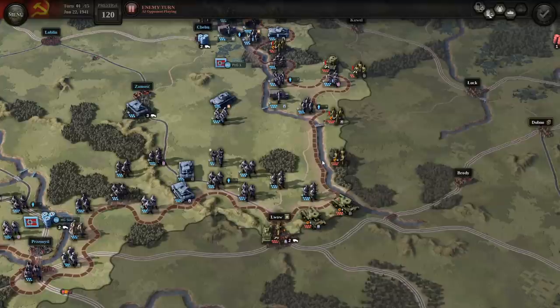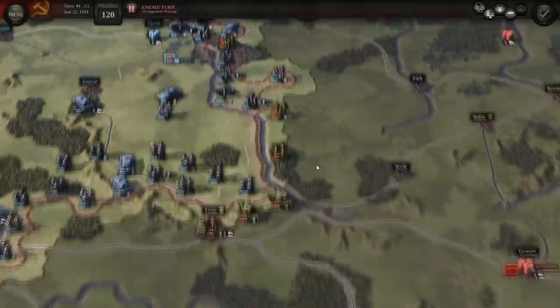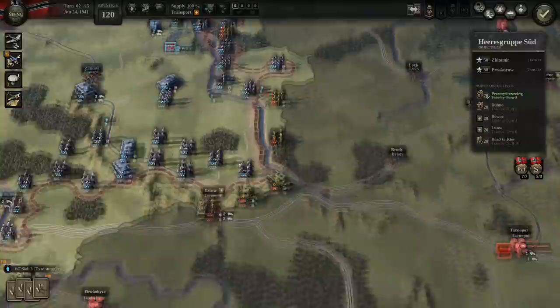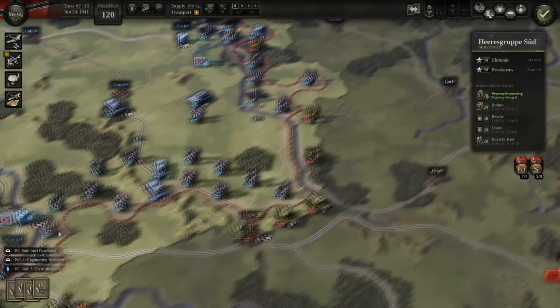Blitzkrieg was the first DLC for Unity of Command 2, focusing on the 1939 and 1940 and a little bit of the 1941 campaigns — specifically the invasions of Poland, the Low Countries, France, Norway, the Balkans, and then potentially if you had good results you could invade England. So these enemy troops here are cut off from supply as we predicted based on our precision airstrike. We've got another precision airstrike to use.